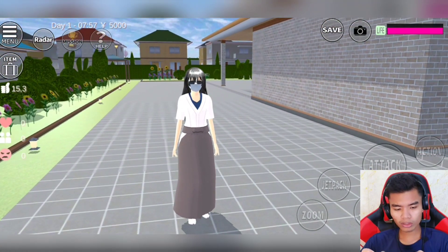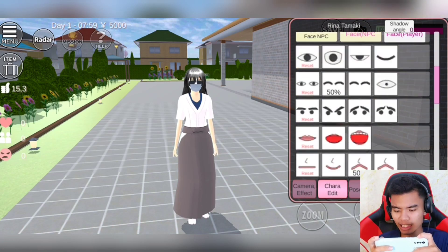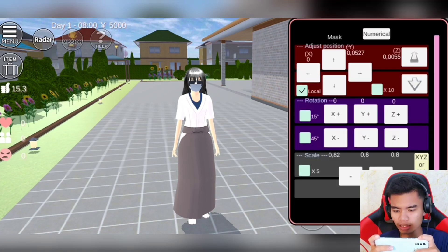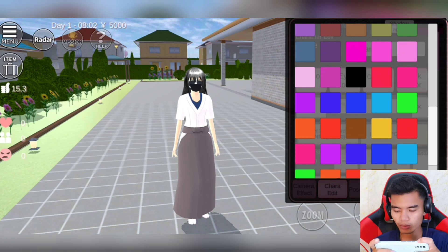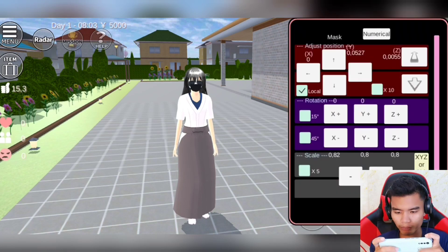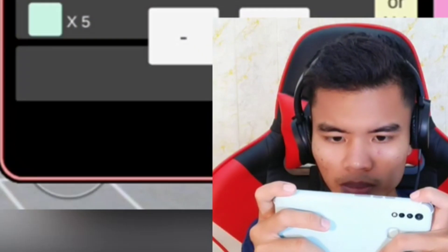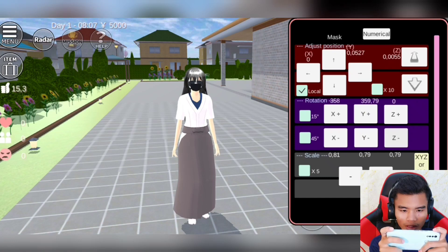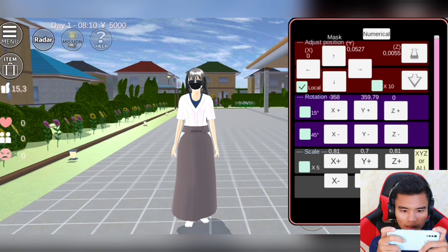Lalu kita tunggu sini. Kita permak dulu maskernya. Jadi, ini maskernya — kegunaannya adalah untuk mulut si Rina supaya menganga. Kita pilih max yang ini. Kita ubah dulu warnanya — warnanya kita ubah ke warna hitam gelap. Nah, ini hitam gelap. Lalu kita perkecil dan kita agak pipihkan. Fokus dulu — pipihkan seperti ini.